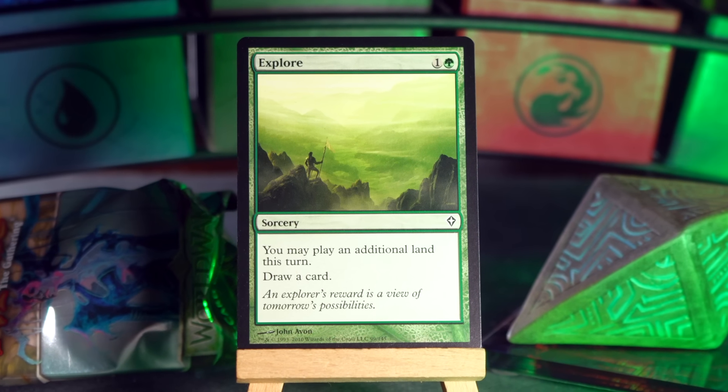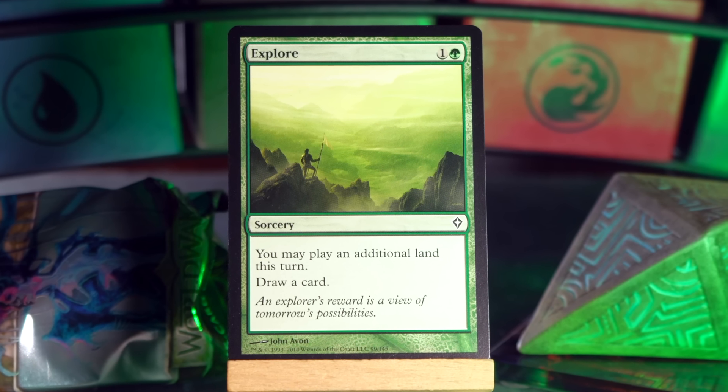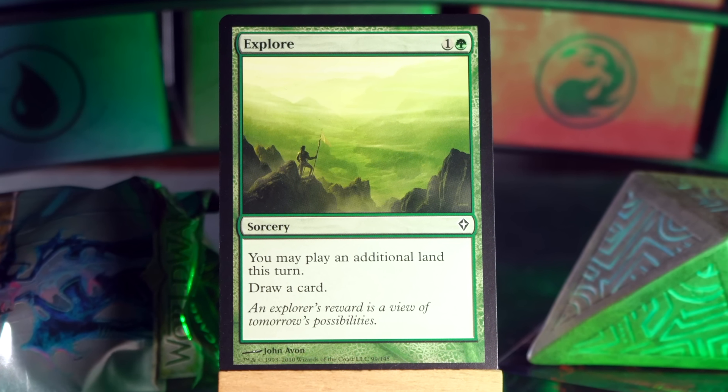Explore. Just classic Explore. One and a green, sorcery — you may play an additional land this turn, draw a card. Next. Another Explore? No — hilarious jokes from 2010.